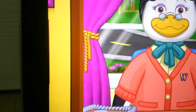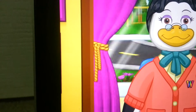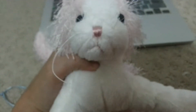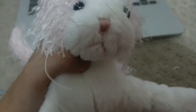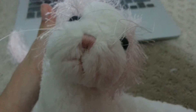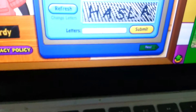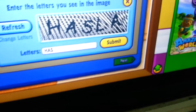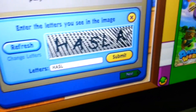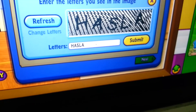Hey guys, this is DarksterWetkins and today I will be adopting Adrian the pink and white cat. I already typed in the secret code so I'm just doing the entering the letters you see in the image thing. I'm a pretty fast typer but doing it with one hand is a bit more of a challenge.